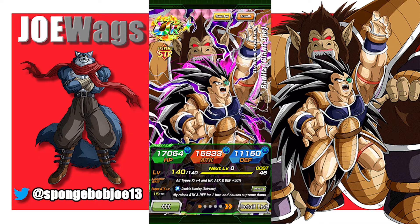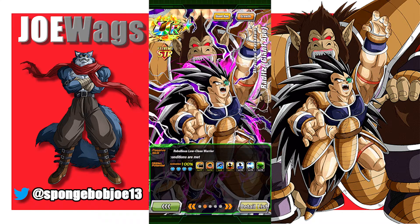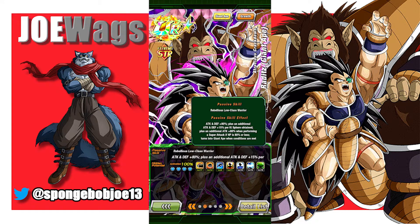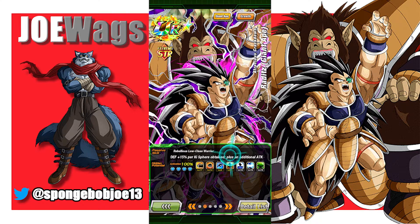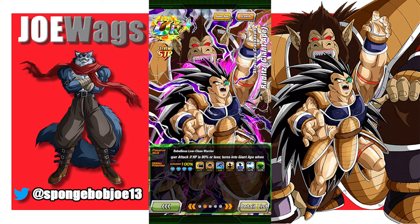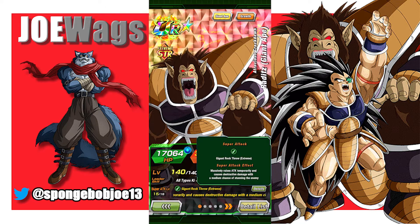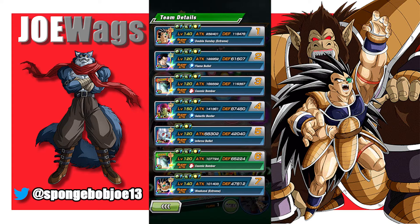His leader skill is all types, Ki 4, all stats 50% — not really something you're ever going to use. His super attack greatly stacks attack and defense for one turn and does supreme damage. His passive gives attack and defense 80%, plus 15% attack and defense per Ki sphere obtained, plus an additional 80% when performing a super if HP is 80% or less. He also has a chance to turn into the Great Ape, getting 2 Ki in that form and massively raising attack temporarily, causing destructive damage with a medium chance of stunning. We're going to hop in and take a look at this Raditz on Space Traveling Warriors.